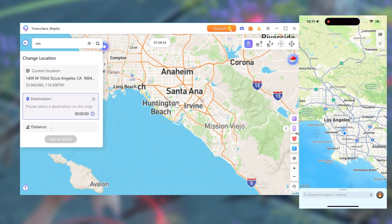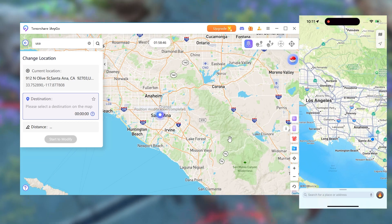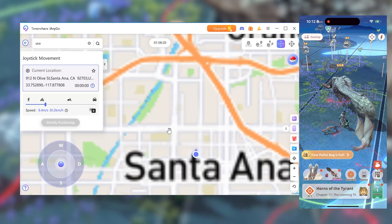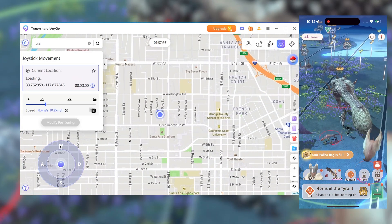After that, you can instantly teleport anywhere. I recommend doing this before opening the game. Once you're in, you can move freely using a virtual joystick for precise control. You can also set a route, and your character will walk automatically, just like real movement.